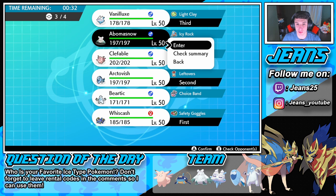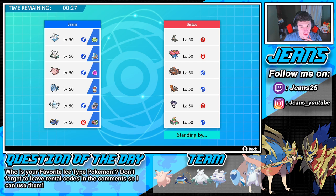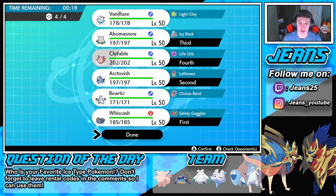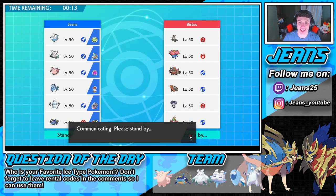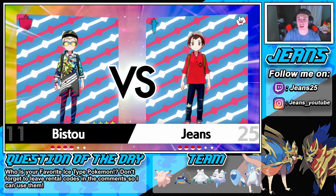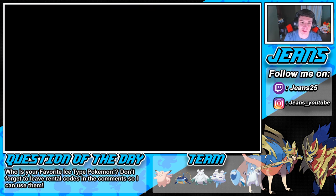I'm gonna go Hatterene instead of Vanilluxe — Vanilluxe, you're out of here. We're going with Wishiwashi and Arctovish. The reason I'm not going with Beartic is he's just gonna run Trick Room, and our Slush Rush is gonna do nothing. I'm gonna bring my slower Pokemon and do some work with that. Abomasnow can hit like a truck anyway, especially with Giga Drain.